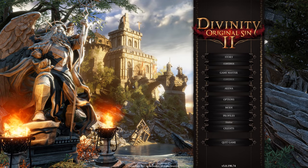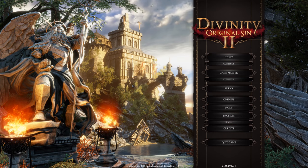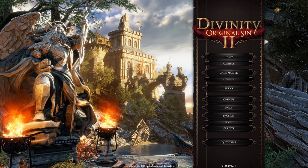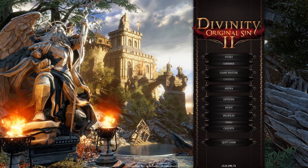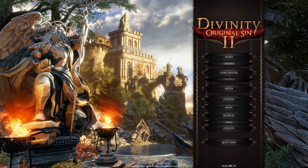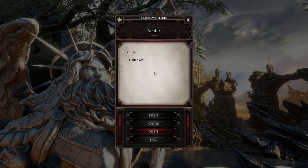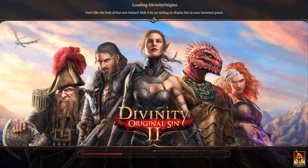First of all, when you are starting the game, you need to create a profile. Why do you need a profile? For example, you can have multiple playthroughs with different characters, or maybe you want to play with a friend and don't want a huge mess of save files — because you can easily get confused. For these purposes, profiles are the best solution. So you just go here and create a profile. Done, just need to wait a few seconds.